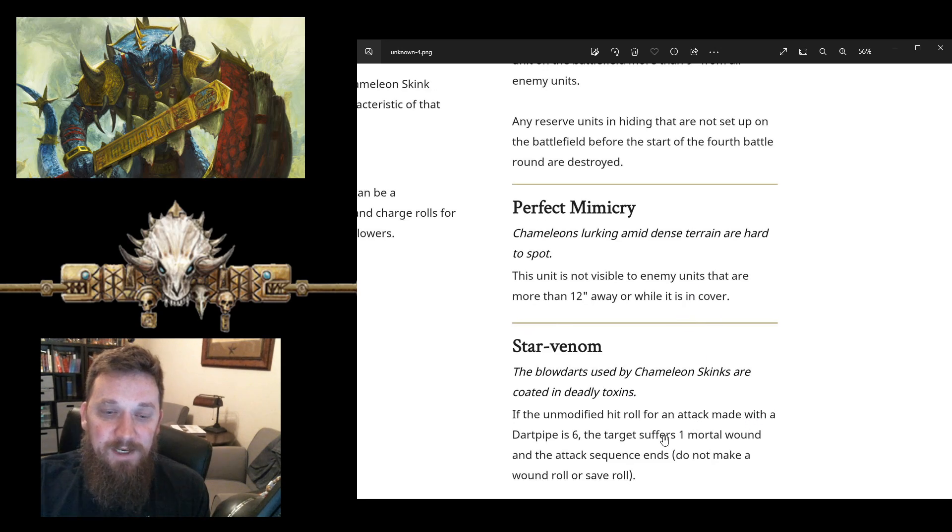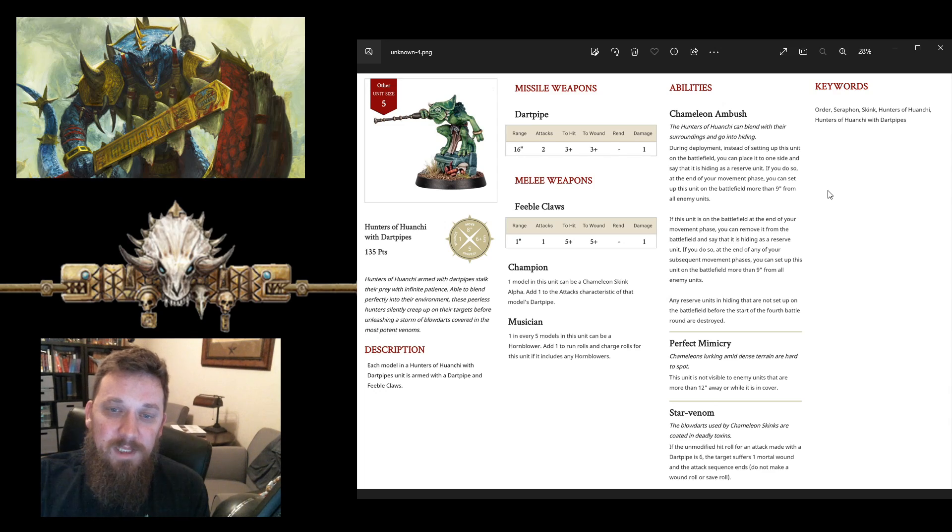The star venom does mortal wounds on hit rolls of sixes — that's very good. It will let these actually do a little bit of damage. You're rolling 11 dice hoping for sixes, and maybe you'll get one or two mortal wounds — sometimes you'll spike it and do a couple more. At 135 points I would take these any day over the chameleon skinks, as long as I've got an extra 20 points. Put these in your list over chameleon skinks — it's definitely a valid upgrade. If you're playing chameleon skinks you can just run your same chameleon skinks as them if this is the only unit from this box you're using.